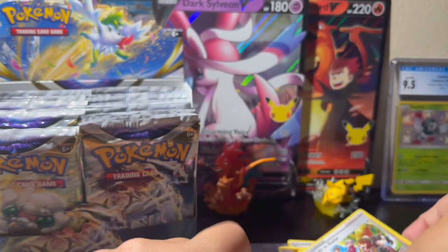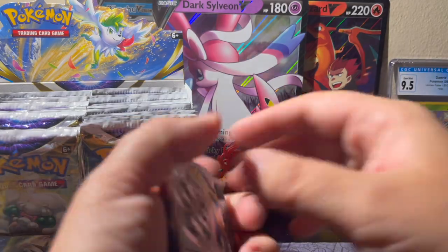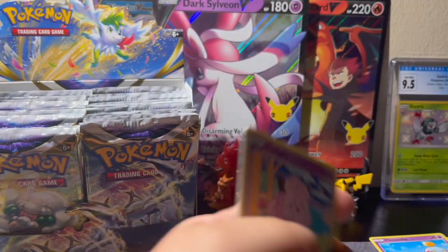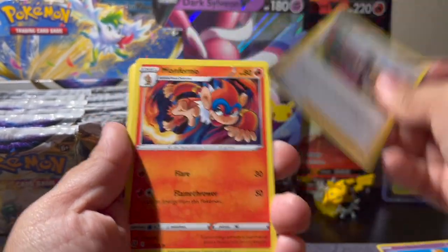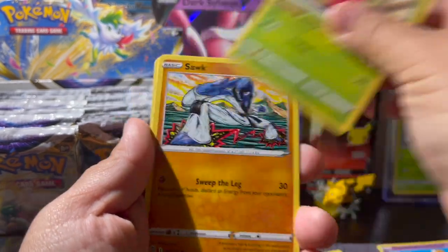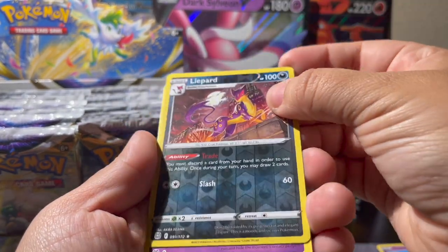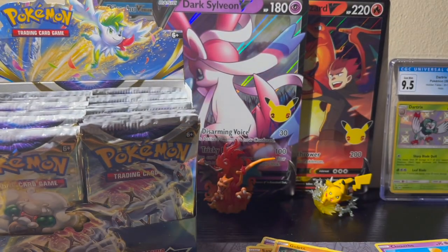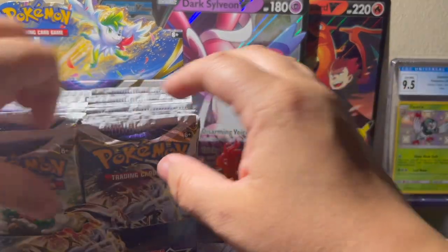Next pack. We've got Water, Staravia, Gloria, Monferno, Clefairy, Cherubi, Corphish, Golurk, Lycanroc as the reverse hollow, and a Clefable non-hollow rare.